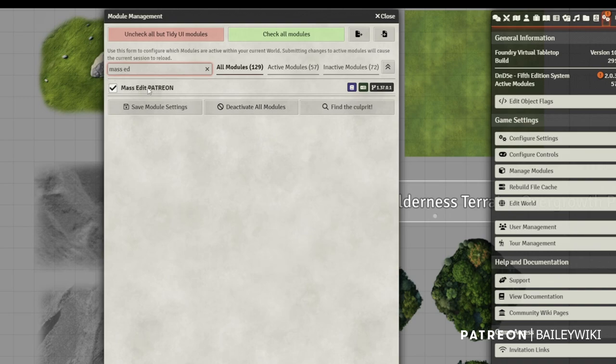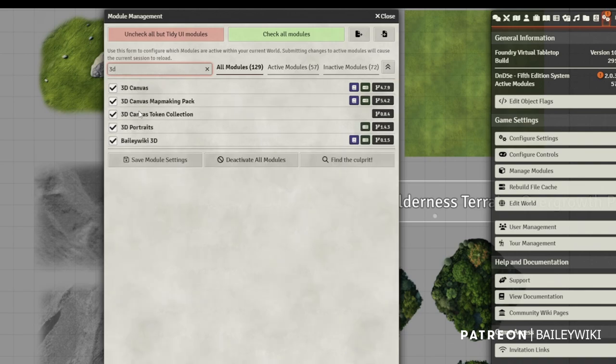I highly recommend you install Mass Edit if you haven't already, since it's what powers the new UI for these fancy new token magic effects filters. Advanced Foundry members should update the BaileyWiki 3D module for all of the new scenes and props for the month.